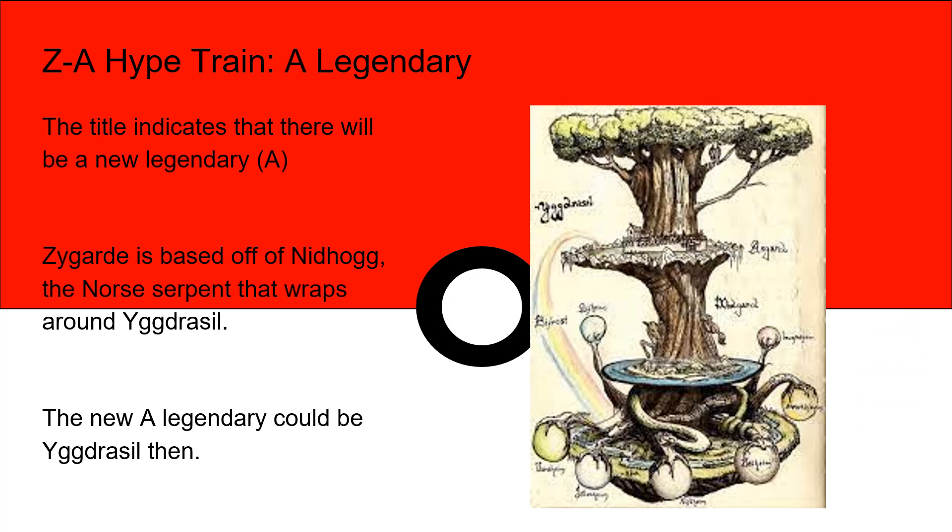Finally, the title indicates there's going to be a new A Legendary to accompany our X — Xerneas — our Y — Yveltal — and our Z — Zygarde. Zygarde is the order Pokemon and is based off of Nidhogg, a Norse serpent that wraps around Yggdrasil, the world tree. You can kind of see him in this picture, wrapped down in the bottom section as part of the Norse world order. So it's very possible that the new A Legendary could be a Yggdrasil-themed Legendary, because in the logo of the game the Z and the A are kind of intertwined — so it makes sense that Nidhogg would be intertwined with a Yggdrasil-type Pokemon. Something I've been thinking about, and it's awesome.